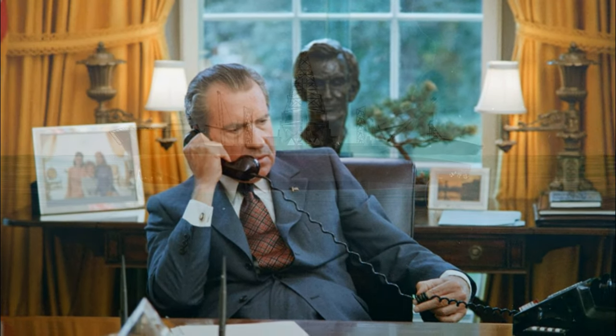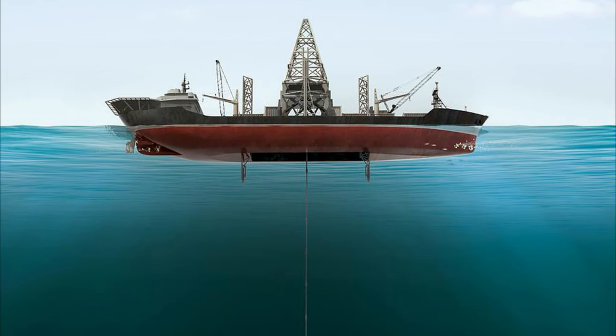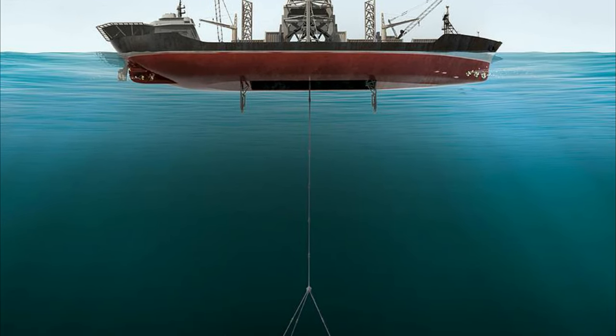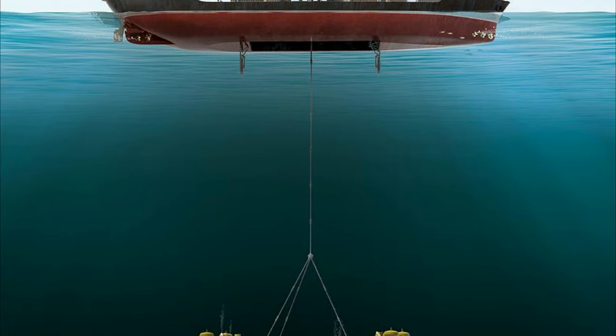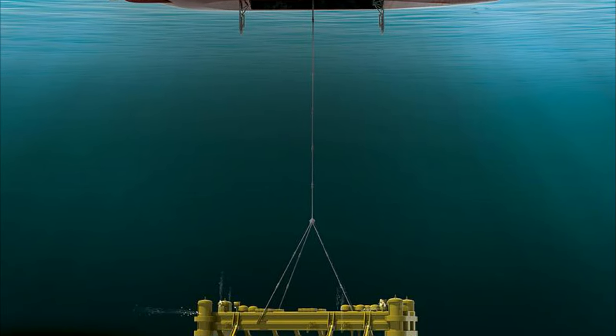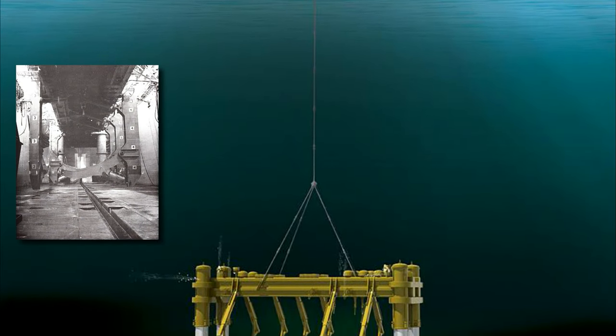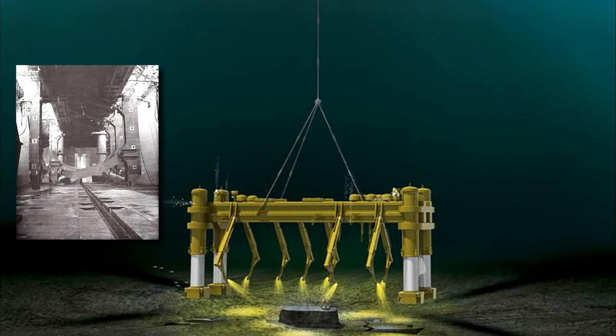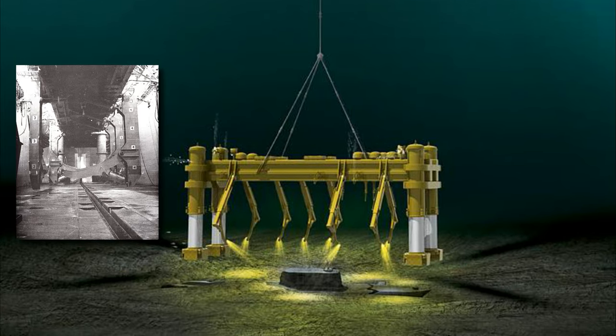Several outrageous ideas were put forward to recover the K-129, but in the end they went with the idea of building a ship with a mechanical arm that could be lowered to the ocean floor, grab hold of the submarine, pick it up and lift it into a hidden area inside the ship's hull. So the entire operation could be done underwater, away from the view of any other ships, aircraft or spy satellites.